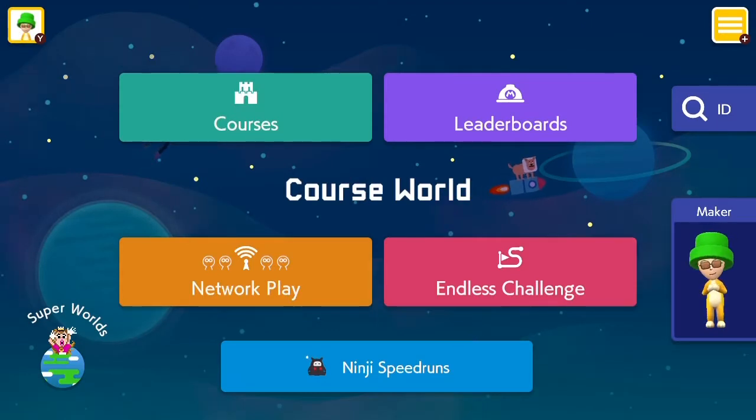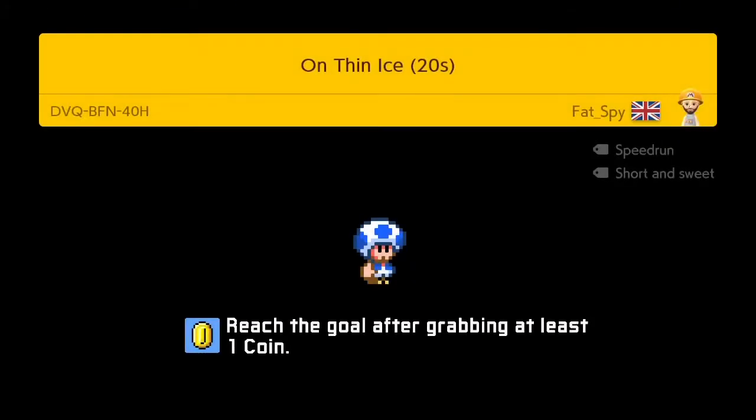Now we are on to two speedruns that I think are incredibly cool. The first one is incredibly tight, and the second one uses really cool Koopa tricks. This first level is called On the Night, and is a 20-second speedrun.